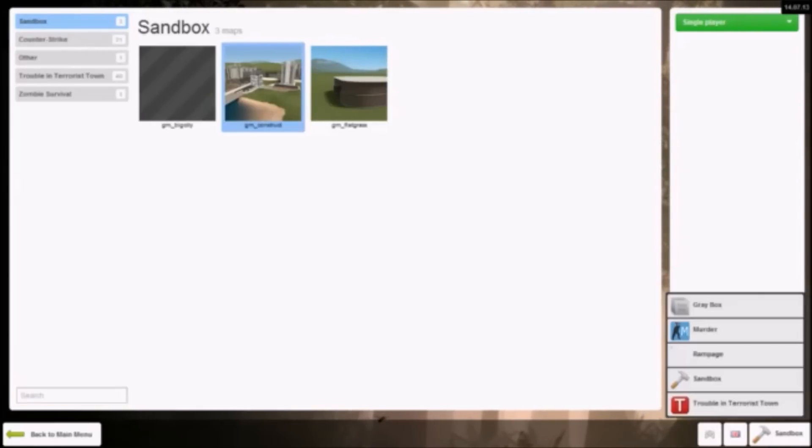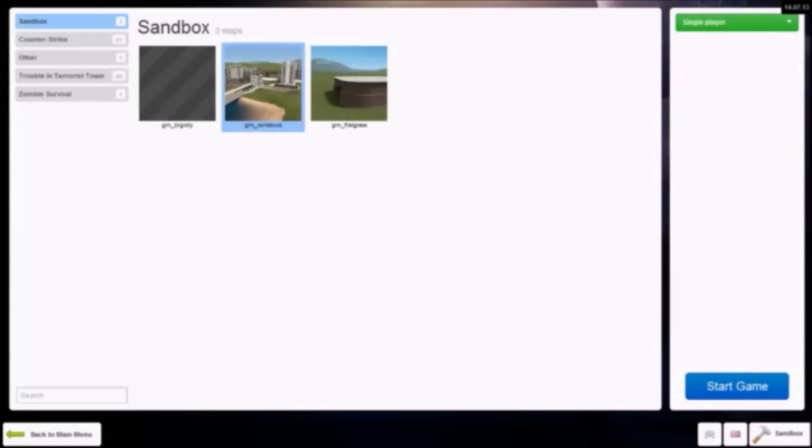Make sure that the game mode is set to Sandbox or Trouble in Terrorist Town. Make sure you're not playing multiplayer, because currently PortalGun is not supported for multiplayer and is somewhat buggy, but you are free to play it if you'd like. Then select the Start Game button.